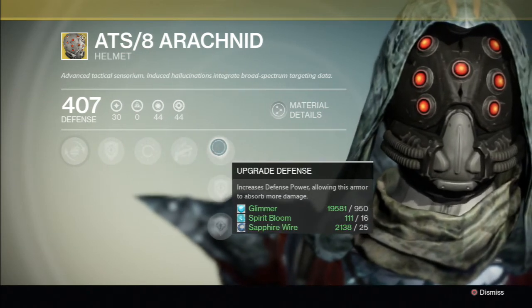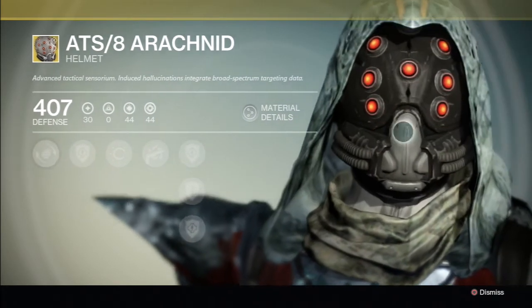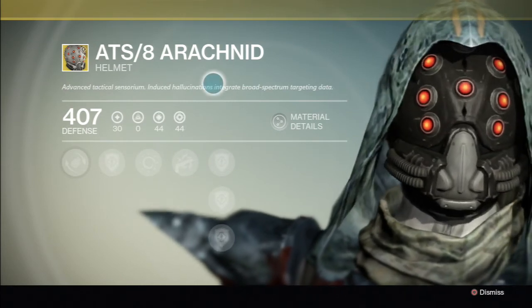Your Arachnid Centurion perk — your Golden Gun is zoomed in for accuracy when aimed. Great defense upgrade, and the exotic shard upgrade looks pretty cool — like spider eyes for the fallen walker on the helmet. So that's just the ATS/8 Arachnid for the Hunter.